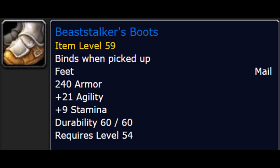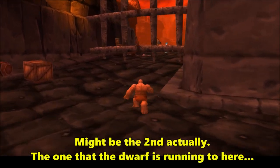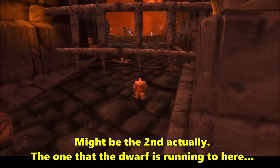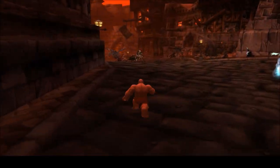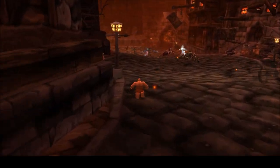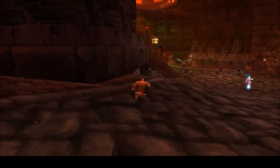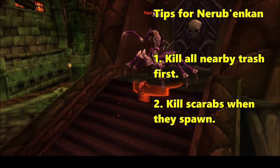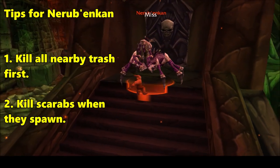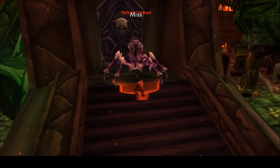Next up is the Boots. After passing through the third gate of the Undead side, the one that starts the infamous 45-minute Baron run, turn left and clear the trash to the first Ziggurat. Atop the stairs sits Nirubankan, the spider boss of the dungeon. He's a complete pushover. Just be mindful of any Eye of Naxxramas ghosts that might pop up nearby as you kill him, and hopefully you'll get the Boots.